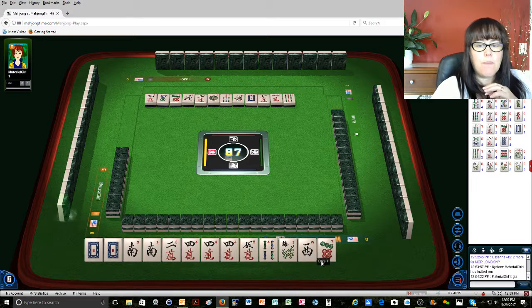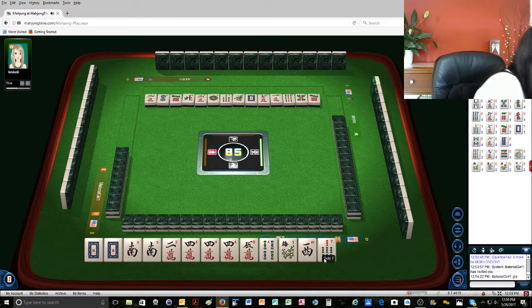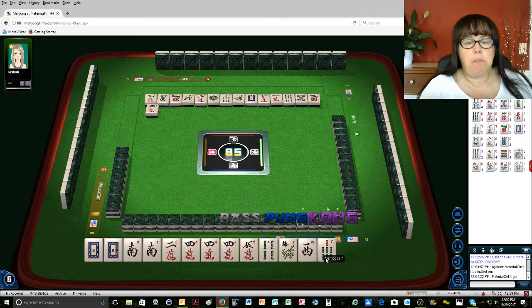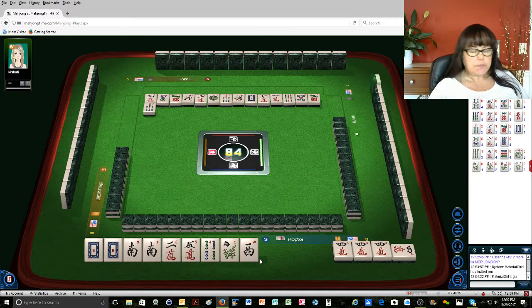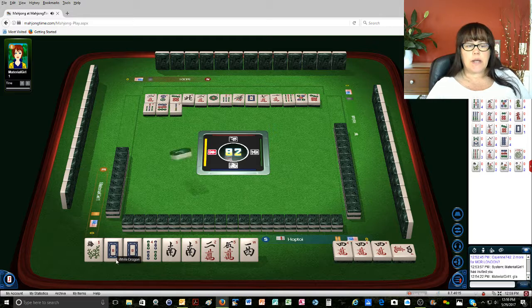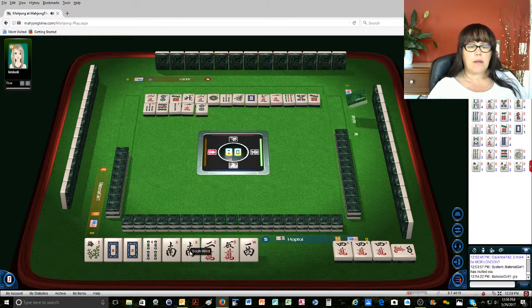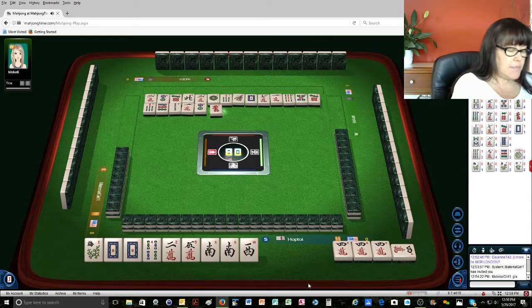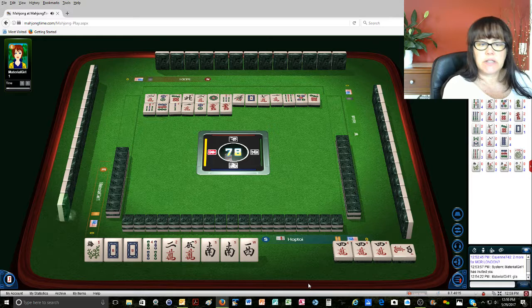Nine bamboos. Five dots. Excuse me while I try — seven dots. Four characters. I'm going to Kong. Darn it. Seven bamboos — I was hoping to have... Nine dots. That was kind of, all right. We're going to switch to like numbers. Two bamboos, with four bams, white dragons, and a flower. Yeah, we've got a lot of drawing to do. One character, two dots, red dragon.